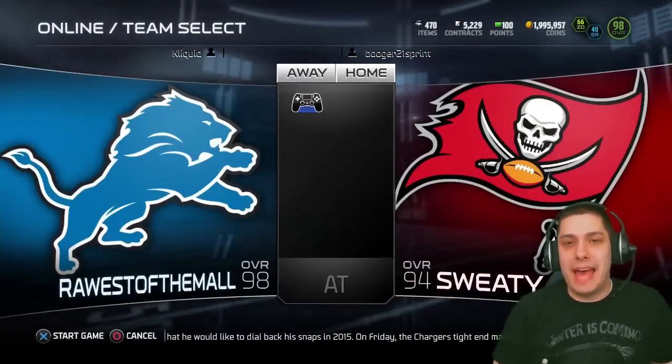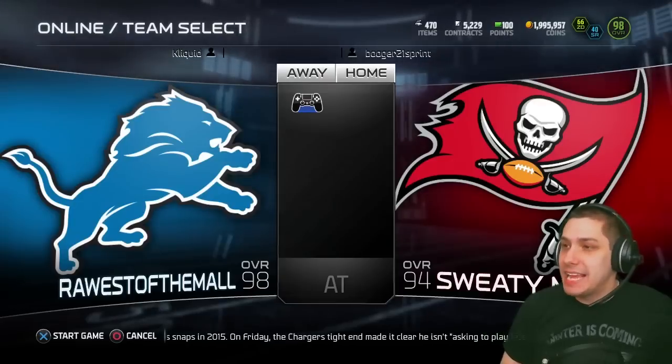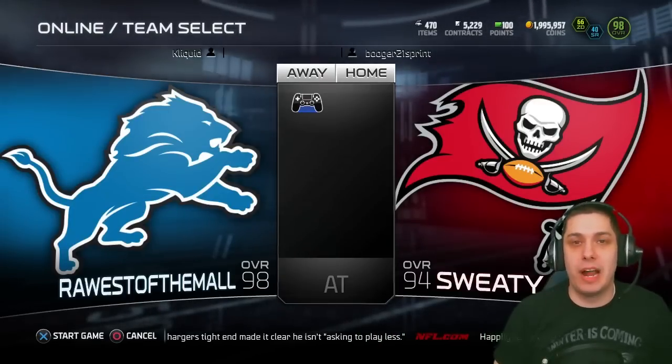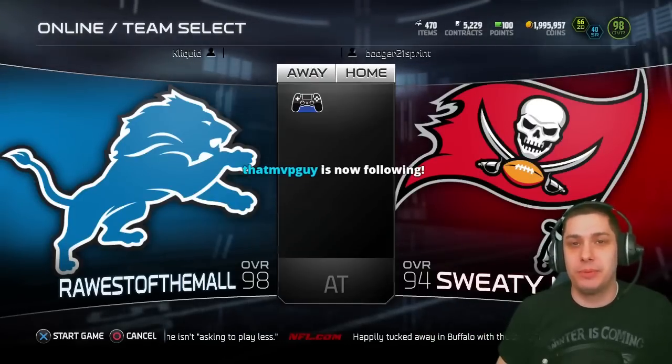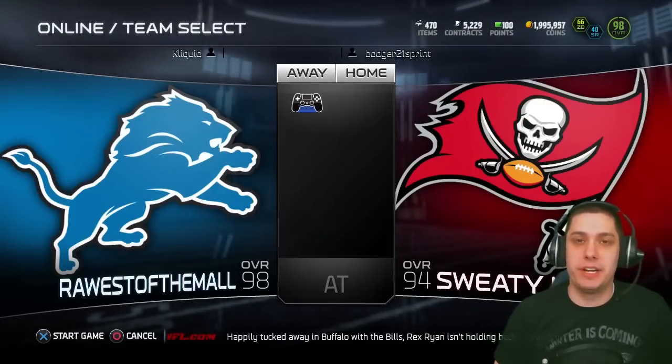What is going on everybody, Clickwood here back again with another Madden 15 Ultimate Team Pink Slips episode. Today we are going to be playing against Booger21Sprint. He answered the trivia question over on Twitch.tv/ClickwithTV, so he will have an opportunity to play me for a card that we will be spinning on the Wheel of Fortune.